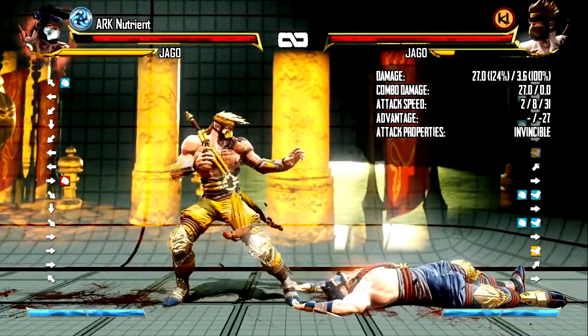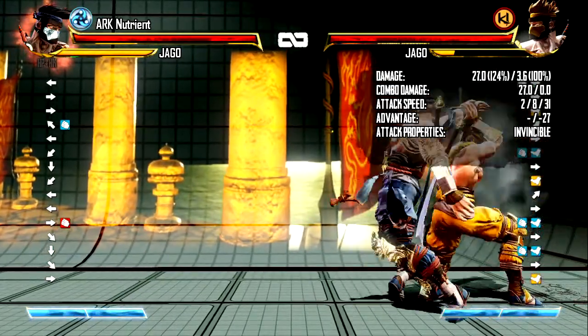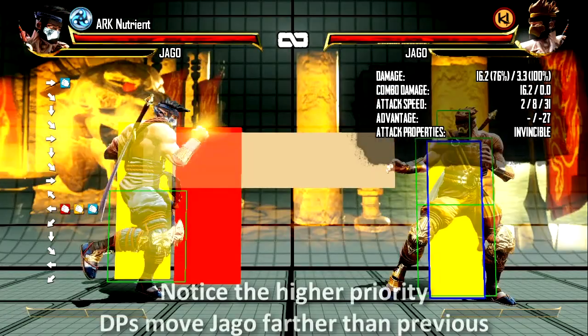The great thing about this setup is that generally people will go for medium or heavy DP because of its extra invulnerability. The only reason light DP will beat this specific setup is due to hitboxes.